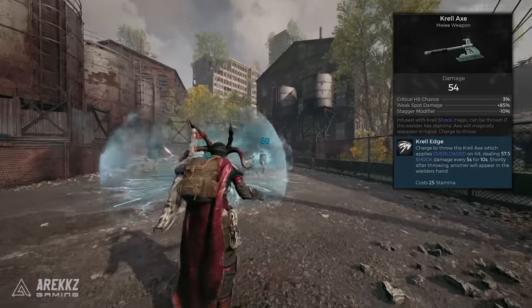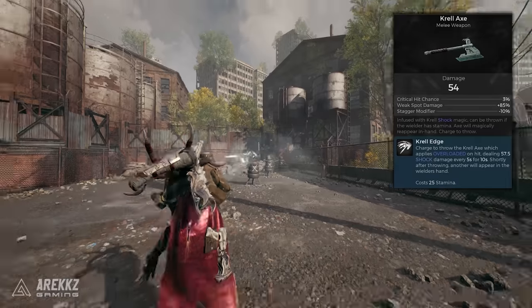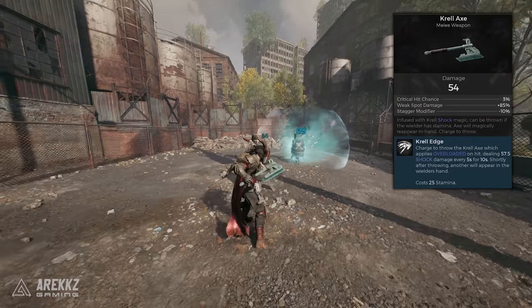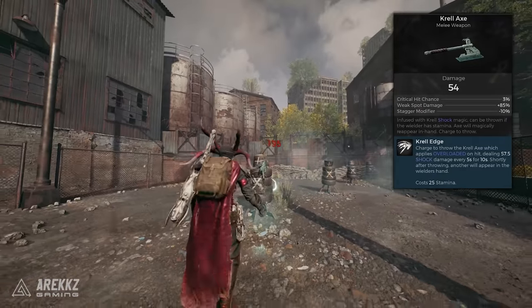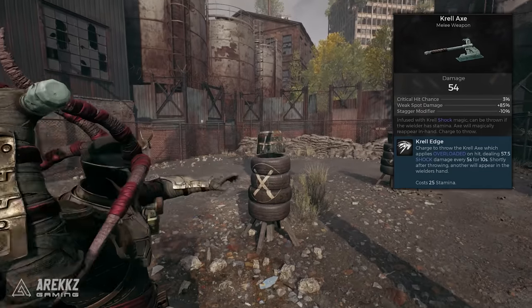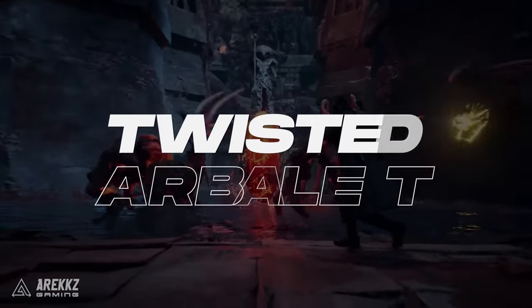Shortly after throwing, another will reappear in the wielder's hand. This definitely opens up some interesting opportunities for builds, considering it's a melee weapon but can be used as an accurate ranged weapon. The description says some consider the Krell to be comical in appearance, yet they wield great skill in combat. It's said they faced many enemies on their home world, even a towering Cyclops and the Destroyer himself.